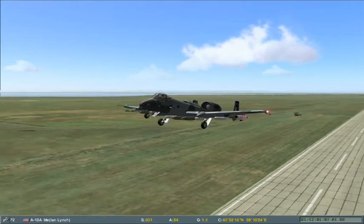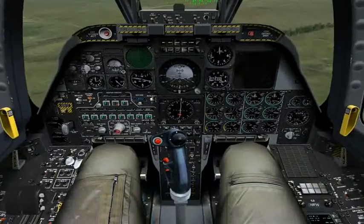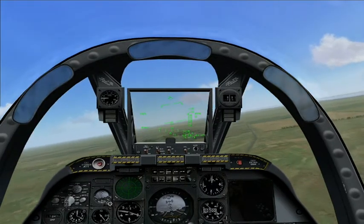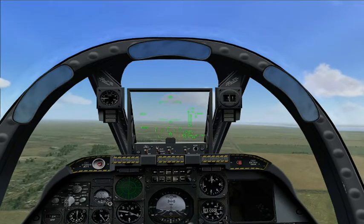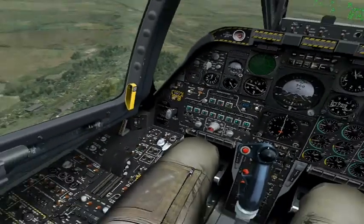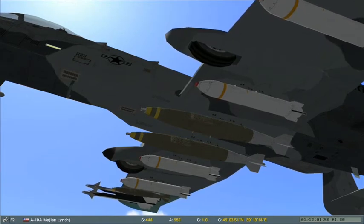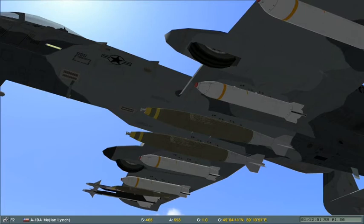Gear coming in. Today we're going to destroy three different targets using the various bombs and deployment modes available in the A-10. On board we have four Mark 20 Rock Eye Cluster bombs, which are the white coloured bombs. We also have two Mark 82 General Purpose bombs, which are the smaller green bombs, and two heavy Mark 84 General Purpose bombs, which are the large green bombs.